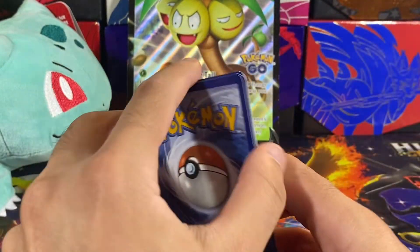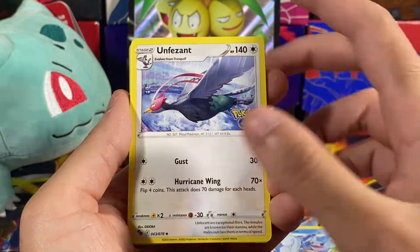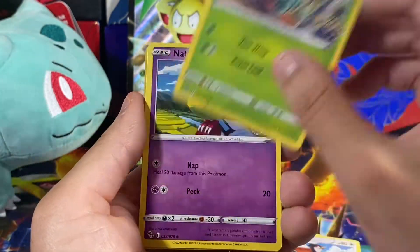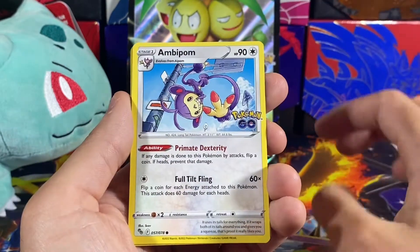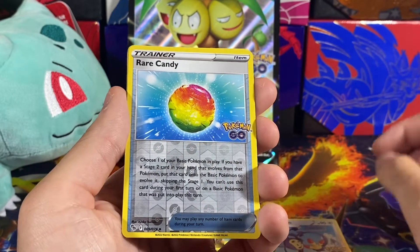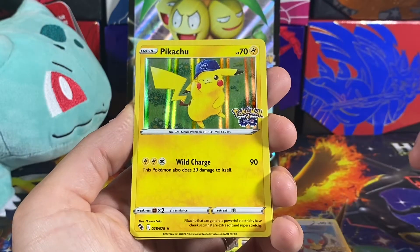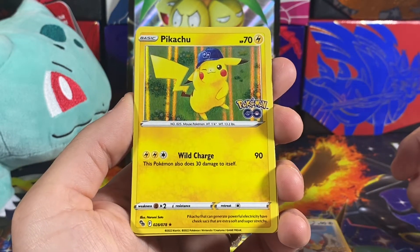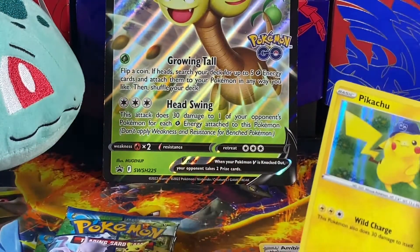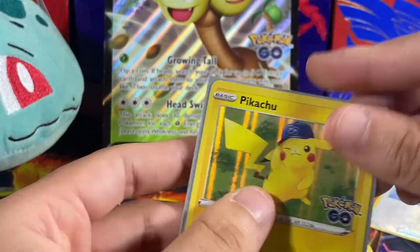So we got four from the back — looks good to me. We have an Energy, Wartortle, Unfezant, Lure Module, Alolan Raticate, Turquel, Bulbasaur, Arbok Palm — that's a common. A reverse of a Rare Candy, cool. And did we get a holo? We did — we got a Pikachu. So the Pikachu with the blue hat that was just released recently. Alright, one for one on holos. Ironically, I have the Pikachu sleeves right now. Not bad so far.